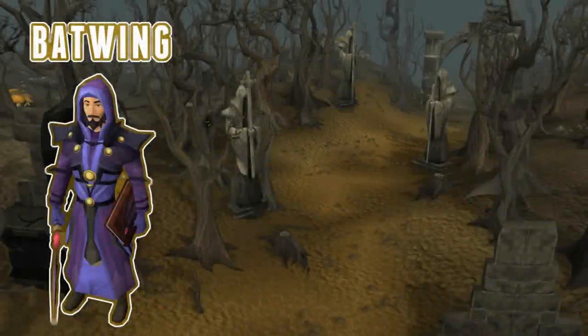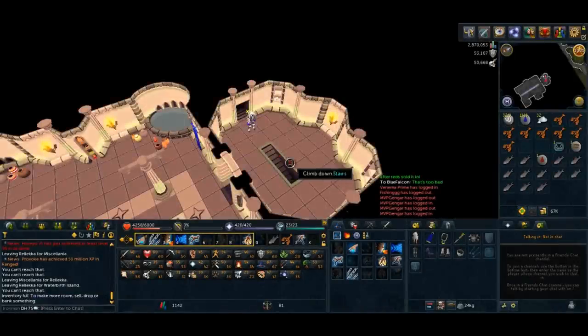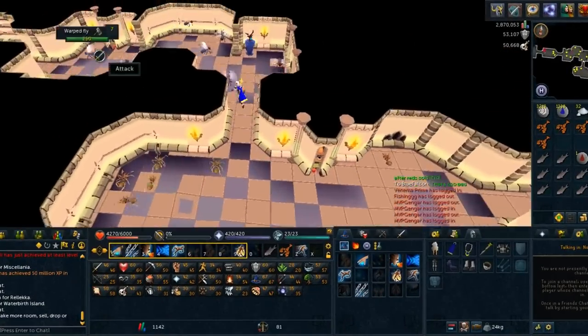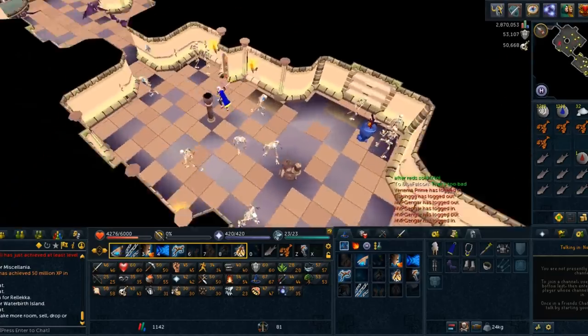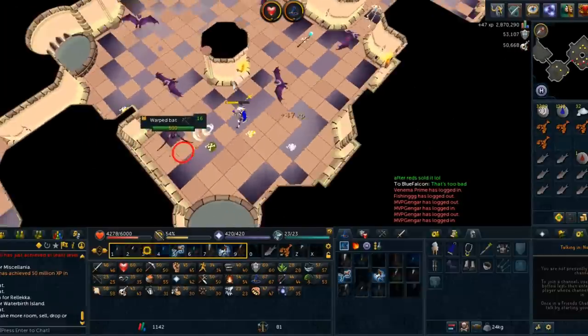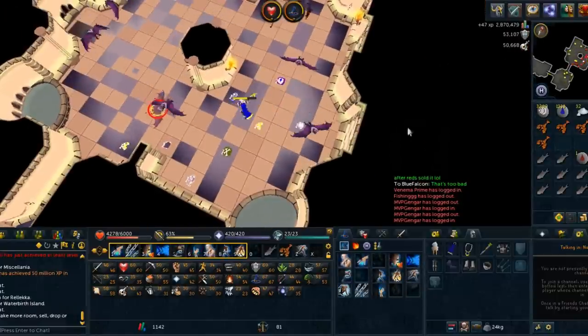Now for batwing. This armor is much easier to obtain, other than the requirements depending on how you see them. You still need 50 magic and defense, but now you will need at least 56 crafting. To craft batwing robes, just go to the many locations around RuneScape where there are bats. I like the bats in the Lumbridge Catacombs. Kill them until you have nine batwing, and craft them into your batwing armor. And now you have your new tier 50 tank armor.